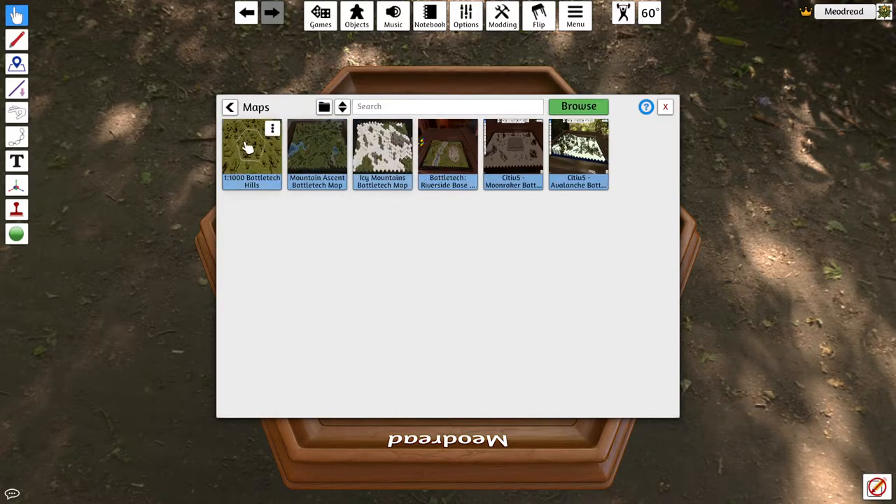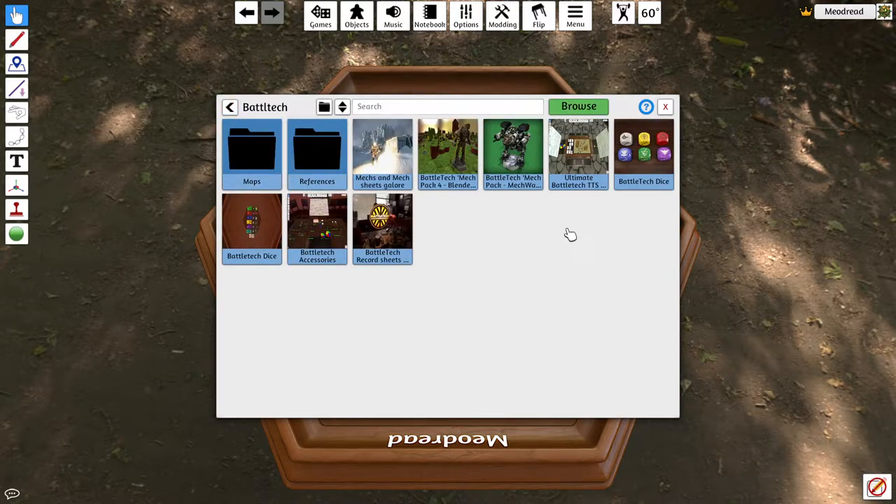There's a Risk map and Battletech maps here. I have my Battletech maps and some reference manuals. The Battletech accessories workshop item is where I get a lot of the Battletech stuff from. The Battletech record sheets is where I get the mechs from. These mech models are both useful - I like the way one is set up, but I've been migrating toward another package. There are also two different sets of Battletech dice - one rounded, one square with more dice in general.